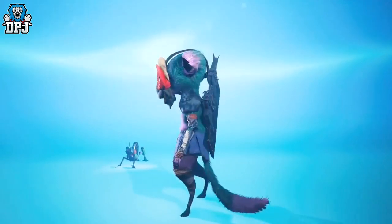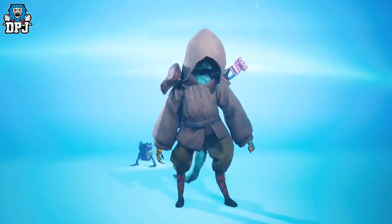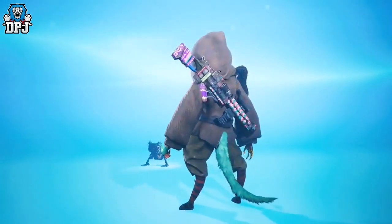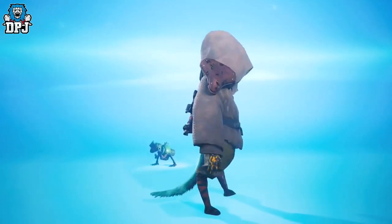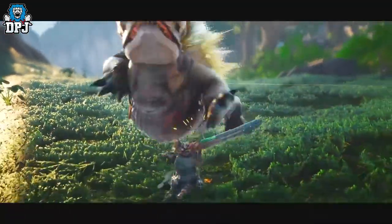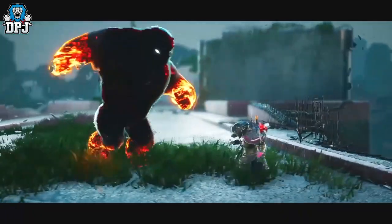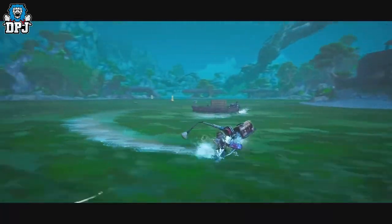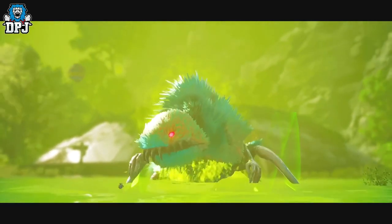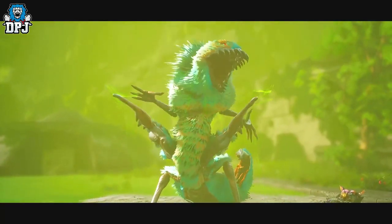Biomutant has quite the crafting system and it's pretty in depth. One important thing to add: based on all the research and videos I've watched, it doesn't seem as though weapons break. If you create a melee weapon — say a banana with an axe attached, with a nail on the end of that axe, upgraded with electricity — it doesn't seem to break. You can use it from that point on, upgrading it and making it more powerful as you play. I could be wrong, but as far as I've seen, weapons and guns don't break.